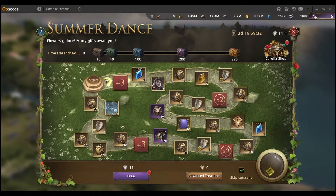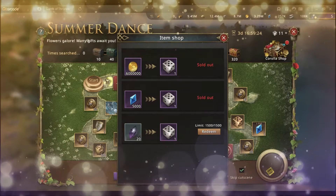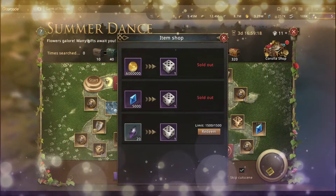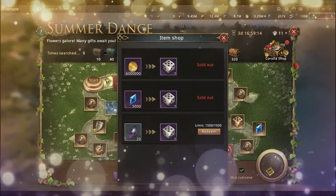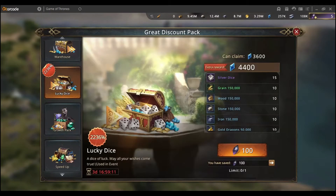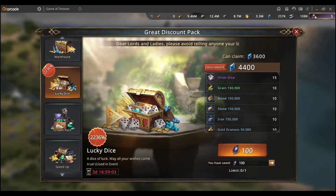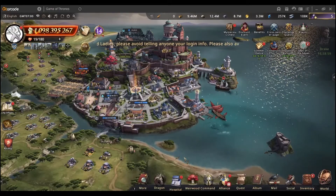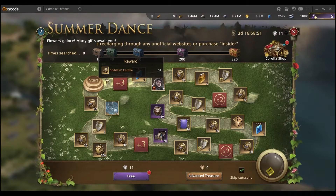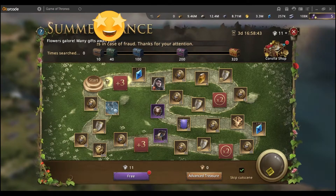First of all you need some dice. You click the plus and you can buy a total of six for free, and another 1500 with black diamonds. So I bought the six — I spent 12 million gold and 20,000 blue diamonds. Then I went into the shop, saw the lucky dice event, and bought another five, giving me a total of eleven. The reason is that when you use the dice 10 times you get an additional 60 corolla tokens, which is very good.